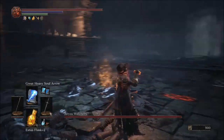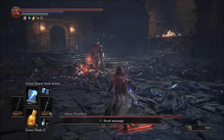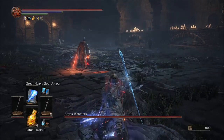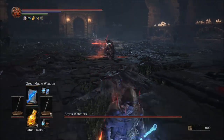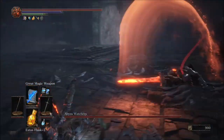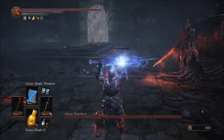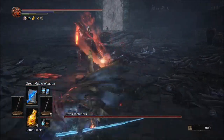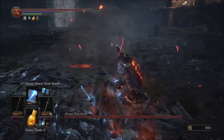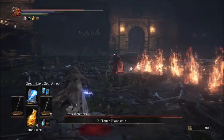Going into the second phase, you're going to want to do pretty much the same thing as the first phase. Go ahead and rebuff your staff, then try and recast Great Magic Weapon whenever you feel you have the time to do so. After that, go ahead and try and bait for those backstabs once again, and try and get those Great Heavy Soul Arrows out after each backstab.